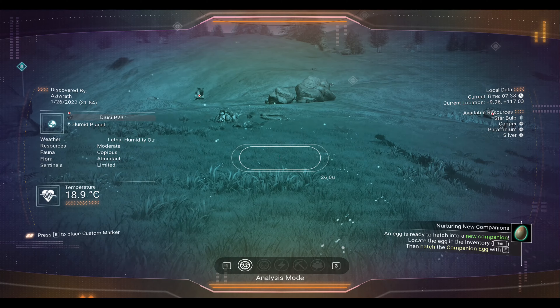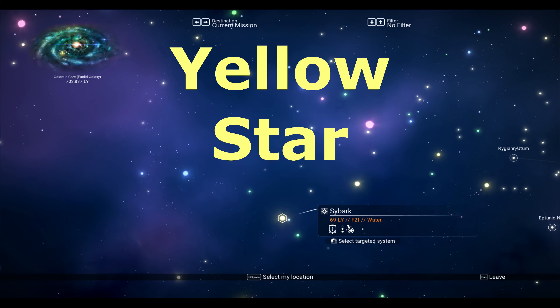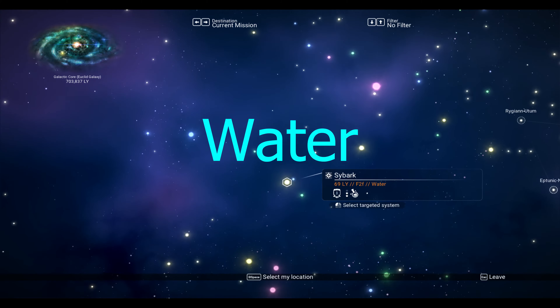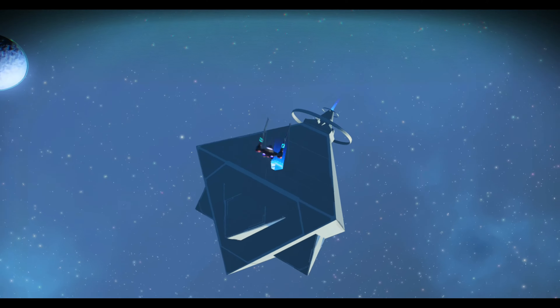Now that we know how to find things, let's jump to another system where it's going to repeat the method. We're going to find a yellow star — that's our number one clue. We're also going to make sure it has water — that's another clue. And we're going to warp to it to see how well this method works.